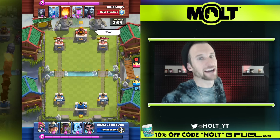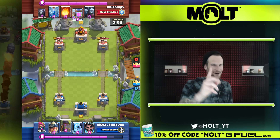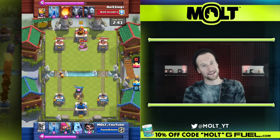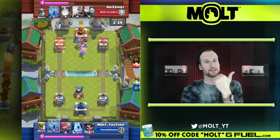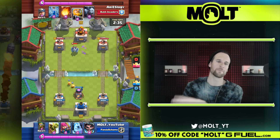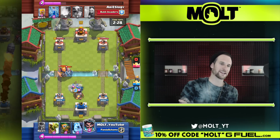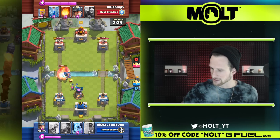We're going up against areas ology from the Button Vaders — be careful guys. He's going to start pumping, I'm going to go ahead and mine that, which is a good play. We get the tower, we get the mega minion, and we take out the pump entirely. Now he's coming in with one of my favorite cards — the royal giant — and we drop archers and electro wizard. Boom, the electro wizard is going to completely shut this down.